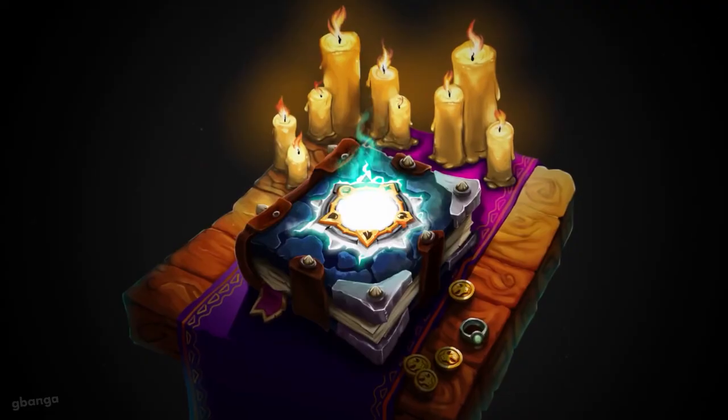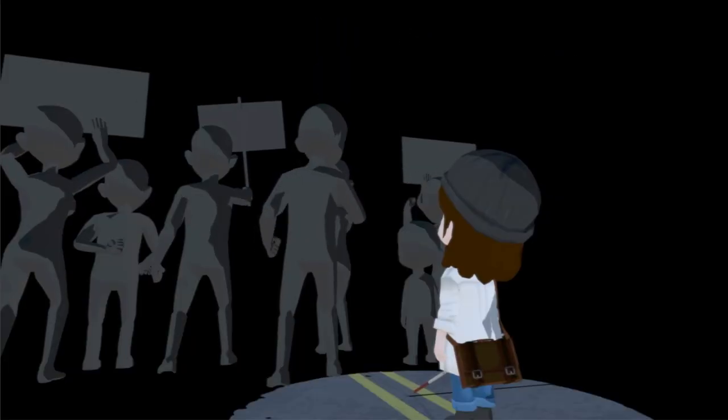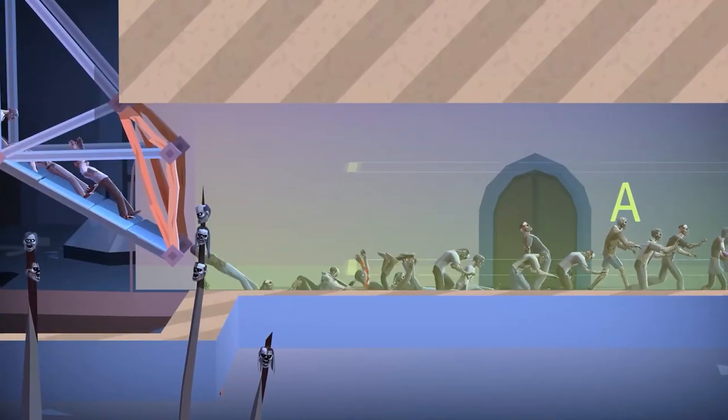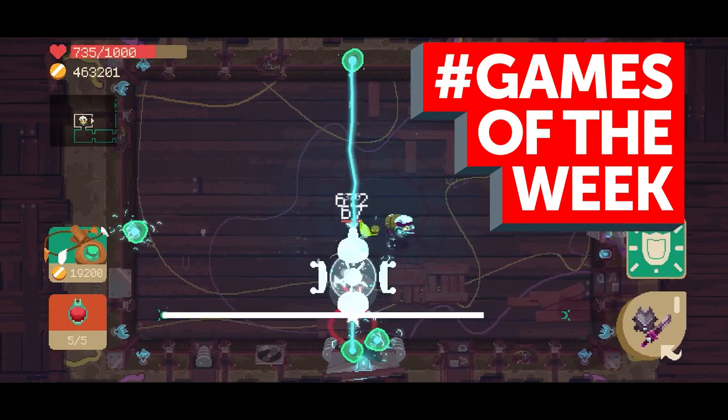Which is handy, because there are five of them in this video. As always, we're not counting games from Apple Arcade, Google Play Pass, Game Club, or Hatch. These are new games you can download or buy without subscriptions. From tile-based collectible card game battlers to zombie physics games and fantastic ports of award-winning ARPGs, we've got some good stuff for you today. Let's take a look.